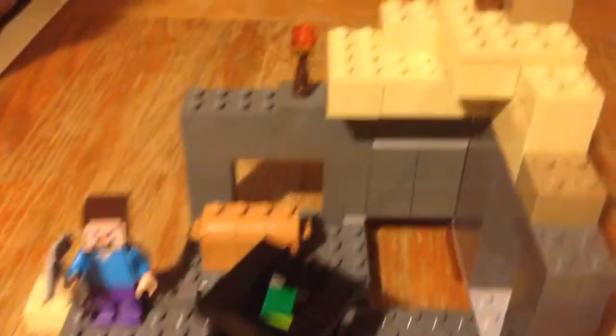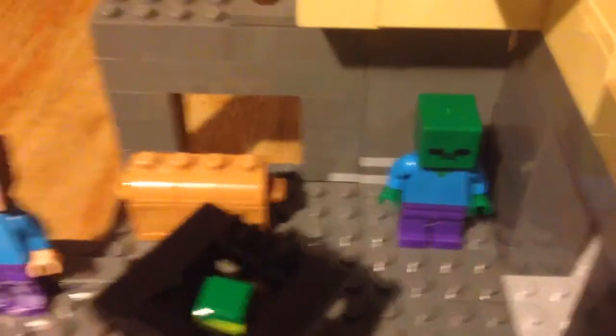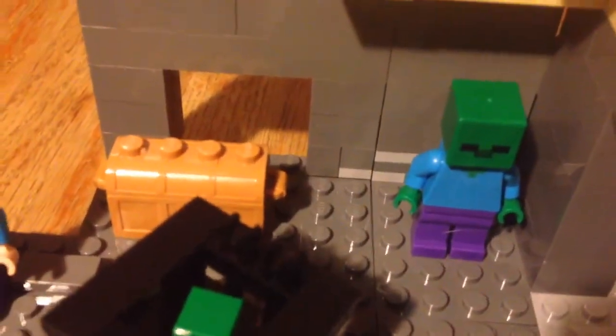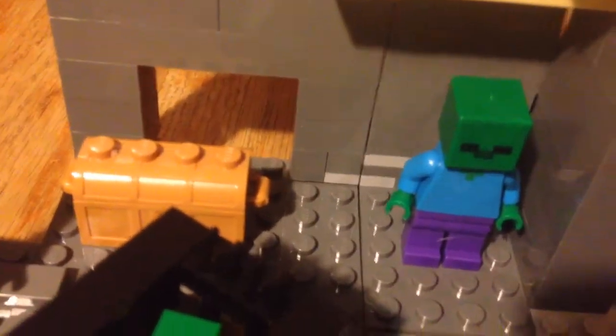Remember the Lego Minecraft set we got for Christmas? I'm gonna show you it. It's the dungeon one and the characters are Steve with a pickaxe, a zombie, and another zombie. That's cool how you can open and close it, right? So when you turn it back, what does it look like? It looks as if it's just a wall or something.